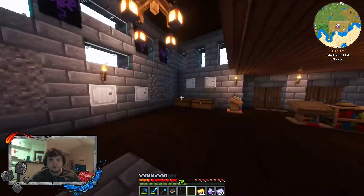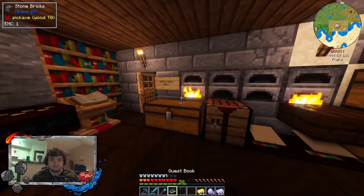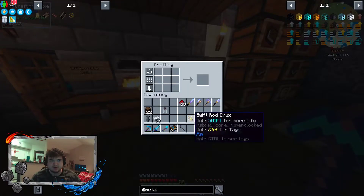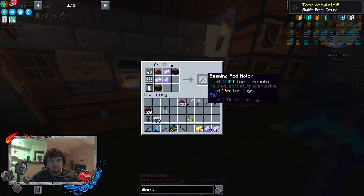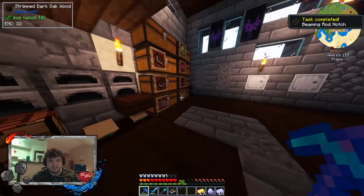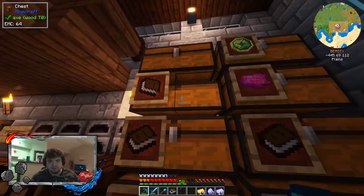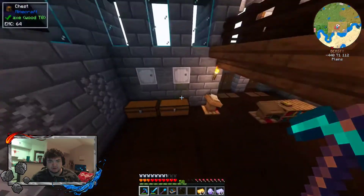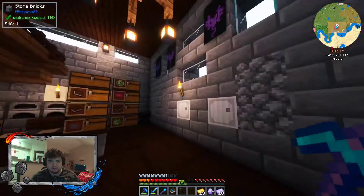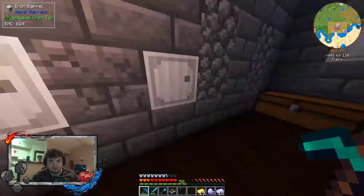I need to go ahead and cook some food real quick. So I added all those — yep, okay. We got the swift rod, done. We got the beaming rod notch, done. We're missing glowstone dust. Might not be a huge deal, I'm going to grab some real quick.